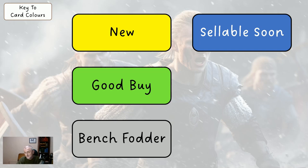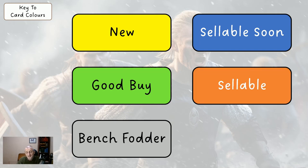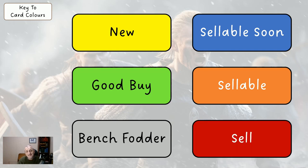Green is a good buy, normally thinking about the current week or the next few weeks. If you're wildcarding, yellow and green cards are good to buy. Blue cards are okay at the moment but we will be selling them soon, so if you're wildcarding don't bring in a blue card. Orange is sellable now — that's normally because a player isn't performing well, has injury concerns, isn't playing often, or has a bad run of fixtures. And then finally red is sell.